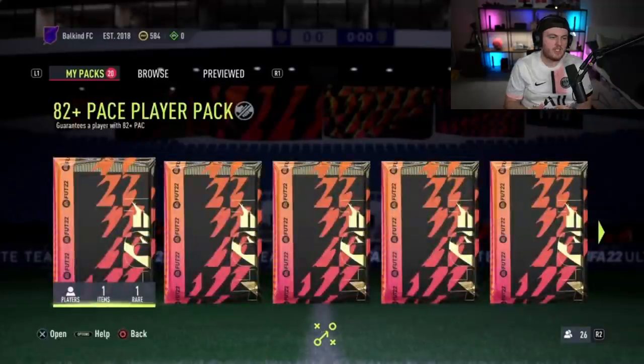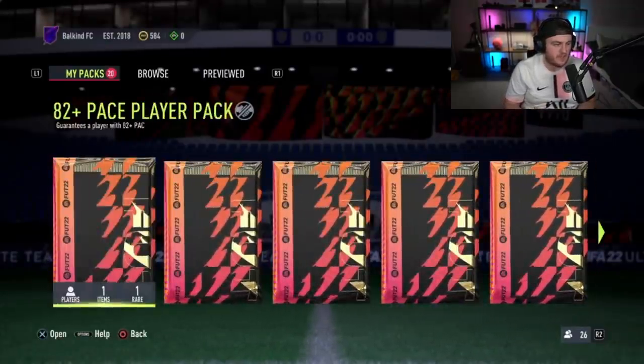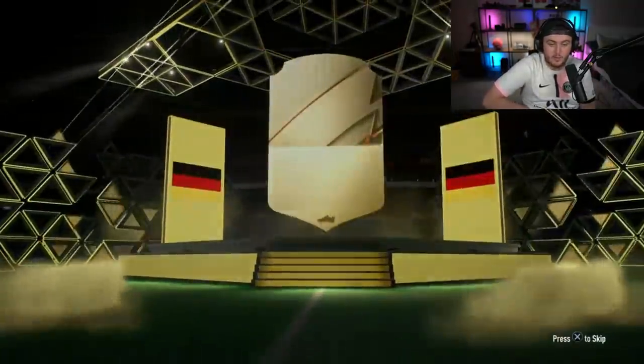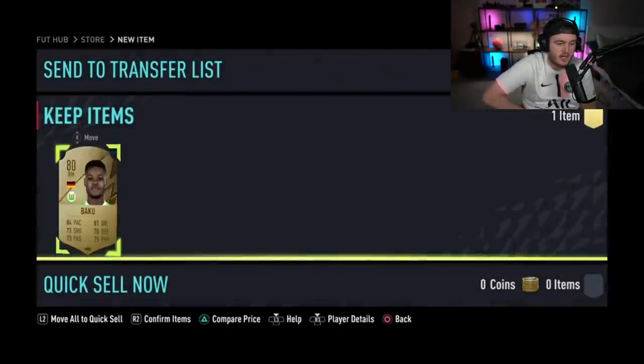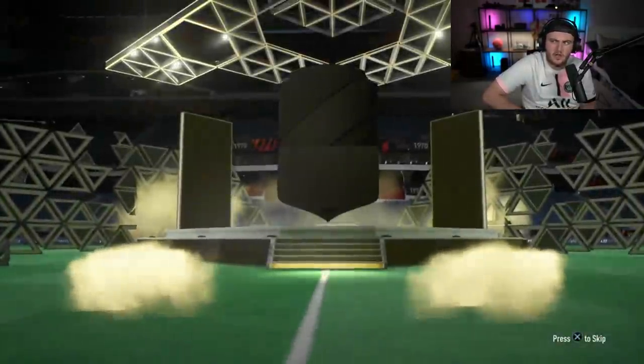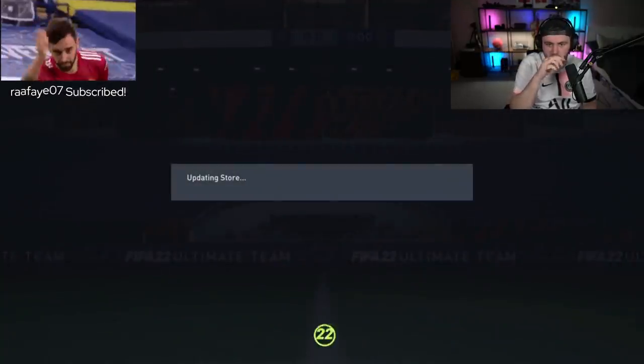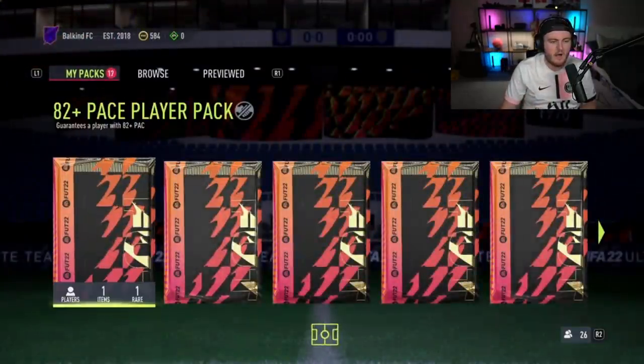Mike has gone and built five pace, five passing, and ten dribbling packs — let's open these up and see if we get something good. His team is decent, but a decent walkout would upgrade it massively. An Mbappe or one of the numbers-up players would be pretty cool. I haven't packed a numbers-up player at all since the promo started — I've been away all weekend, which is why it hasn't been uploaded for the last two or three days.